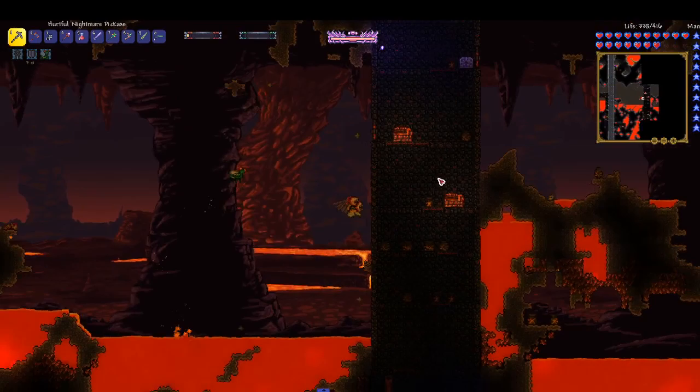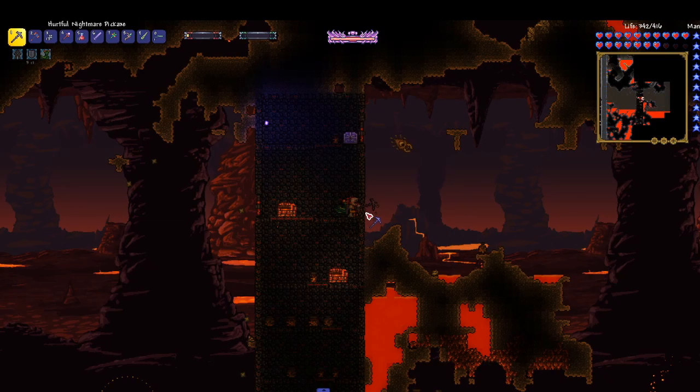If these scales had like a shadow key it would be a really great find right now. We're gonna have to come back and explore a lot more of Hell anyway — that's fine.